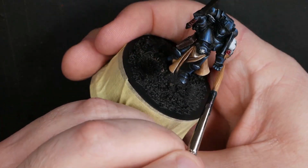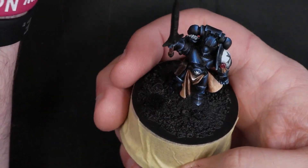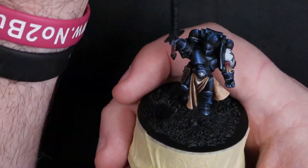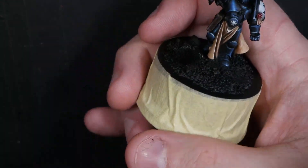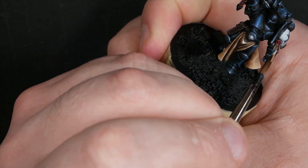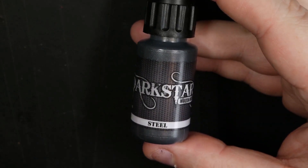Now we're just quickly throwing in that parchment underneath the purity seal as well — exactly the same recipe as the loin cloth. Not doing anything really different, just forgot to do it at the same time as the cloth so going back and doing it separately. A quick bit of shade with the brown, then a quick bit of text with some really thin black, then a highlight over the edges.